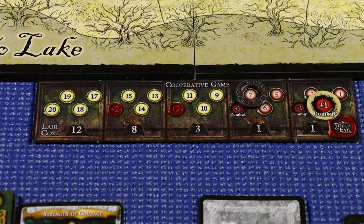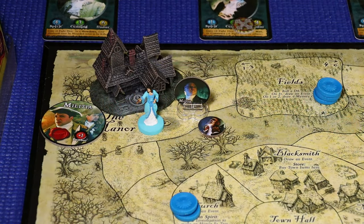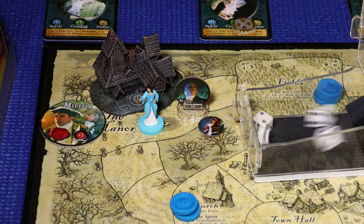That finishes up Liliana's turn. Moving on to the mystery phase - Mayor Carver attempts an attack on the lead investigator. She makes a spirit test giving her four dice, looking for a five or greater to prevent the attack. She's done it - the attack from Mayor Carver is prevented.